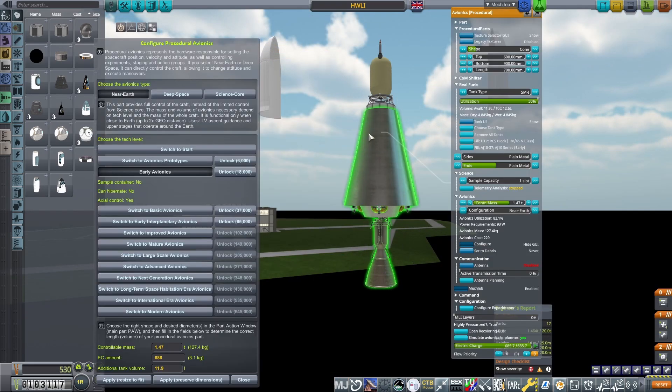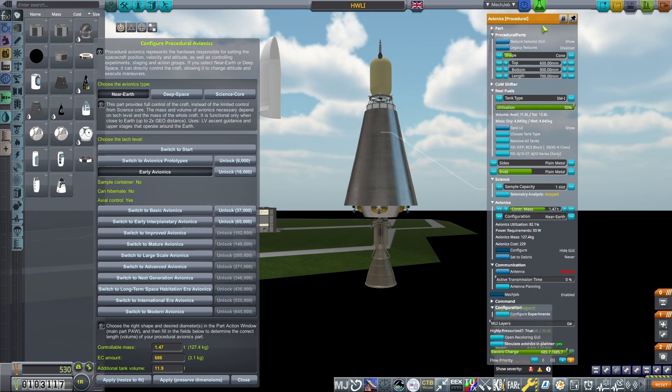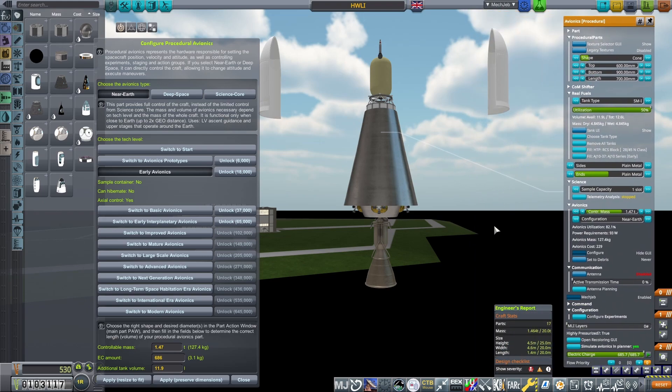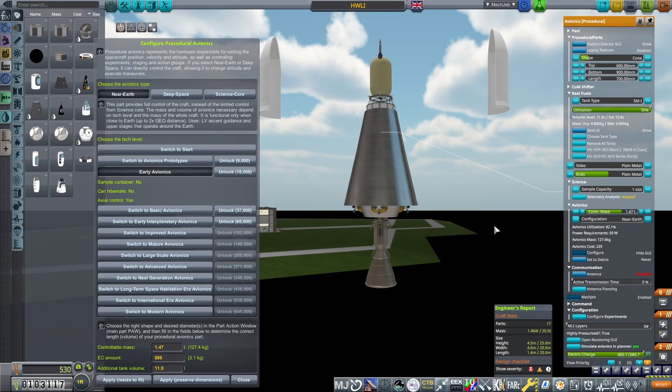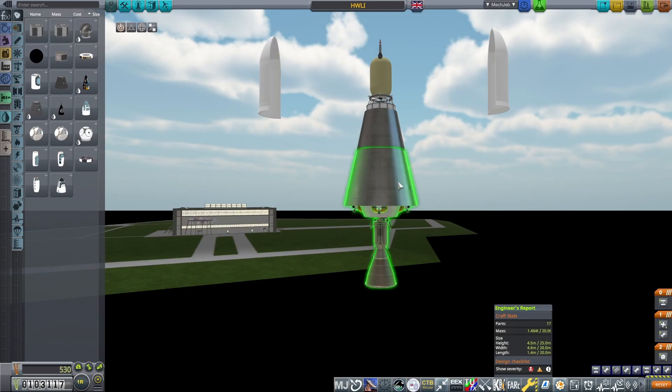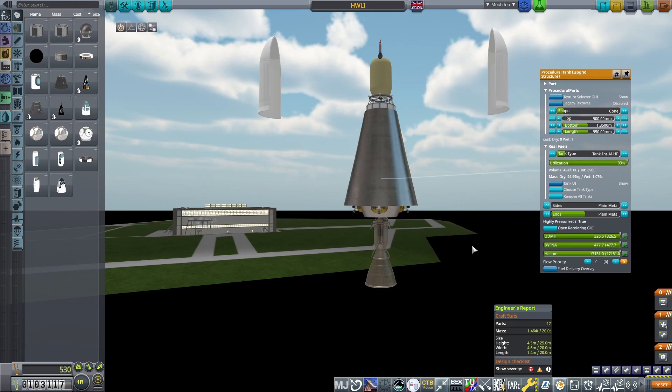Next up is the TLI stage. On top sits a near-Earth avionics unit with a controllable mass of 1.47 tonnes, barely enough to cover the weight of this stage. I've disabled the antenna and have placed nearly 700 electric charge in the tank, which should be enough to keep the stage powered for at least one orbit of Earth. Sitting below are isogrid high-pressure tanks for the AJ1037 that will be used on its default config to propel the probe to the moon.